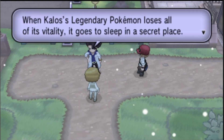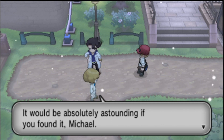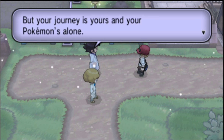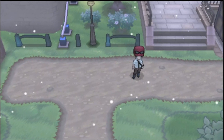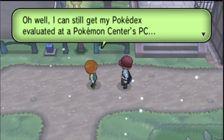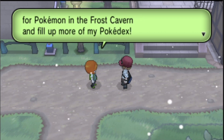Wherever do you think a Pokemon that amazing could be now? When a Kalos legendary Pokemon loses all of its vitality, it goes to sleep in a secret place. I don't have a clue where it could be — the writings that mention it are also around a thousand years old, so they aren't much help. It would be absolutely astounding if you found it, Michael! Maybe I'll look into the legend a little bit — if I find something, I'll let you know. It would be a thrill if you found it! Indeed, but your journey is yours and your Pokemon's alone — I want you to enjoy yourself and do whatever you'd like.